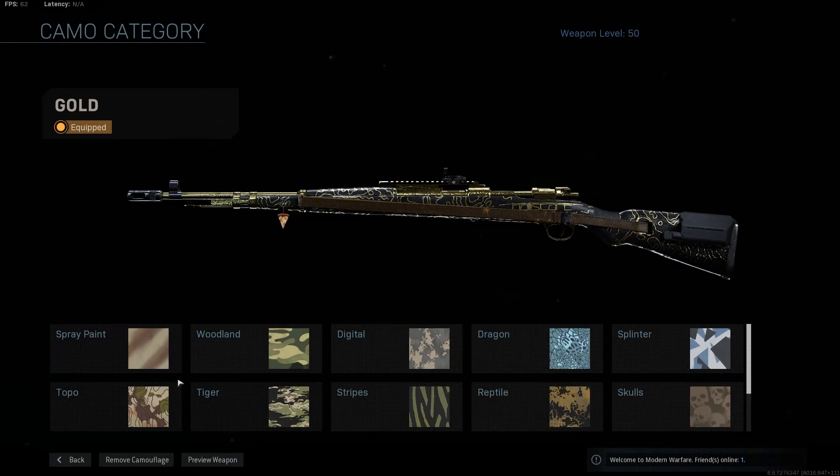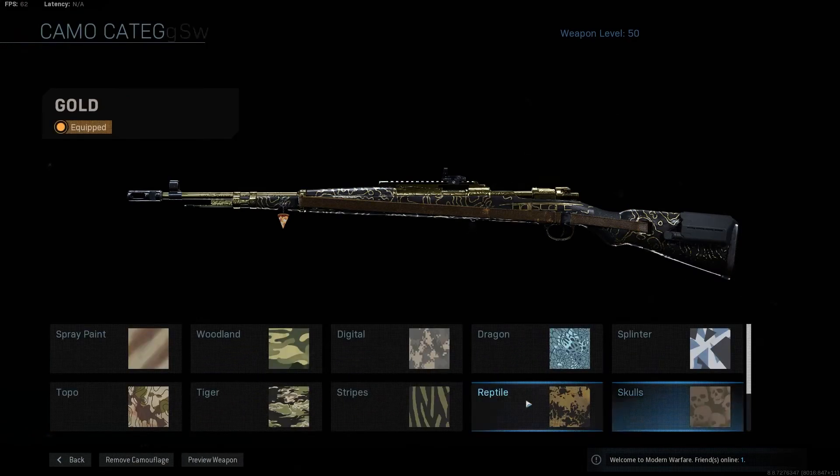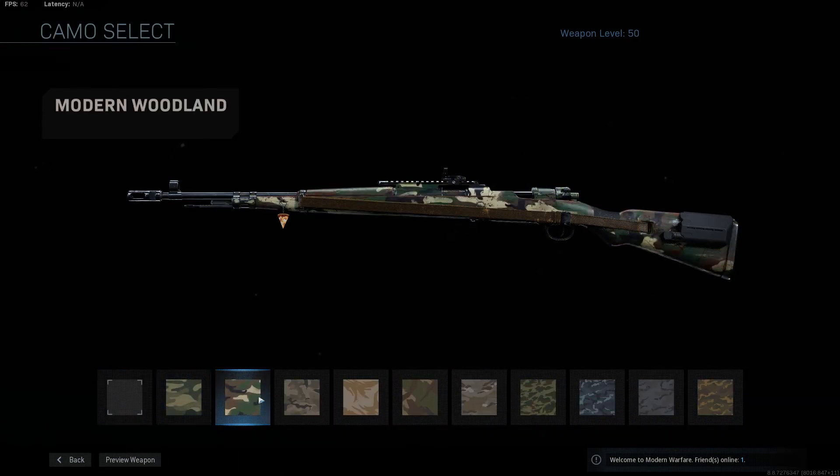In order to unlock the gold camo for your marksman's rifle or sniper rifle, you'll firstly need to reach the weapon's max level, and reaching the max level will unlock the 10 camo categories. So once you complete all 10 of those challenges for those camos, you'll unlock your gold camo skin.